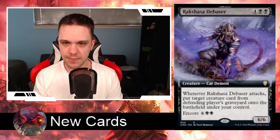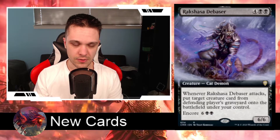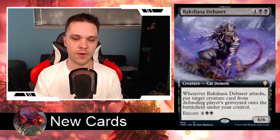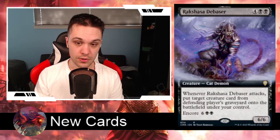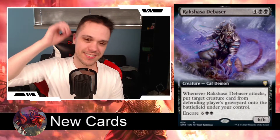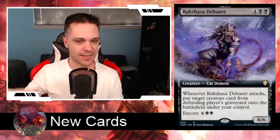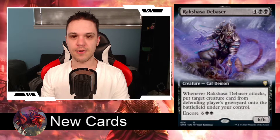Next card, we have Rakshasa Debaser. This is one of the cooler cards, in my opinion. It costs 6 mana — 4 generic and 2 black. It's a Cat Demon creature with 6 power and 6 toughness, so it's a 6/6 for 6. It says whenever Rakshasa Debaser attacks, put target creature card from defending player's graveyard onto the battlefield under your control. Pretty cool card — it's different compared to what you normally see in graveyard recursion, in that it steals opponents' creatures from their graveyard.